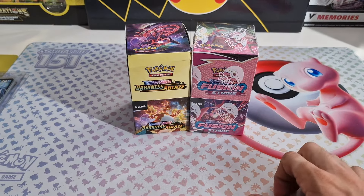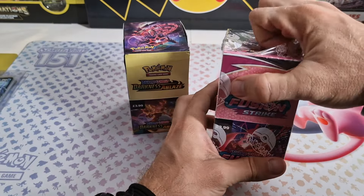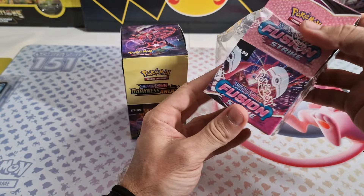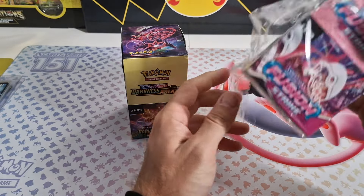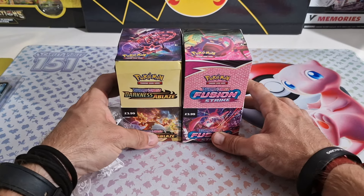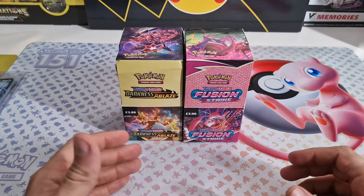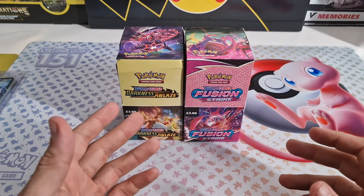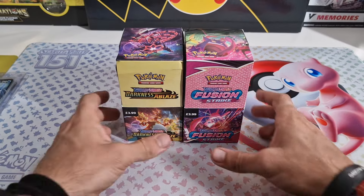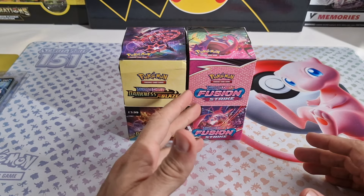After I pulled the Rayquaza from Silver Tempest, I said I'm not going to open a lot of Sword and Shield anymore. But basically the only thing I've been doing in these videos is opening Sword and Shield, so I'm not really being true to my word. To be honest, it was mostly like three packs at a time from Fusion Strike, Brilliant Stars, and Crown Zenith. There's just this one half booster box from Fusion Strike that I still have separate from a sealed case.